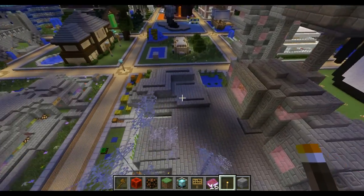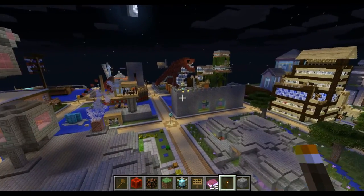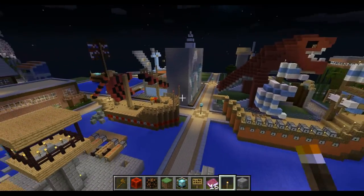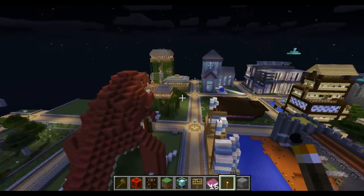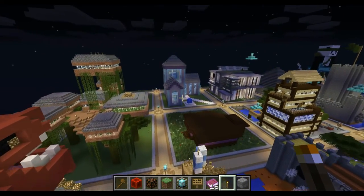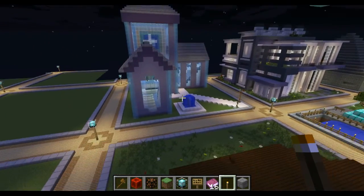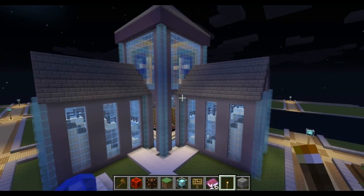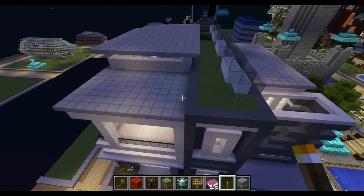Or a sci-fi town. What else could we have? You could do dinosaurs, or ships. And over here looks like a lovely blue church — it's cool, isn't it? Nice colour schemes. And a modern building — that looks cool.